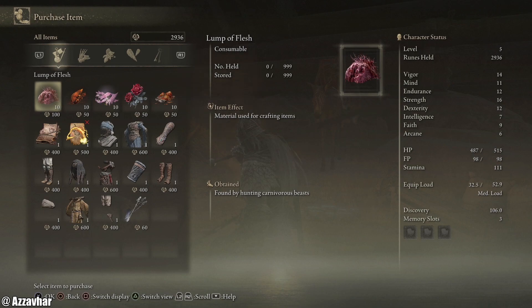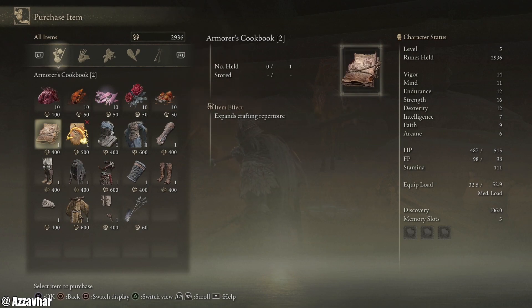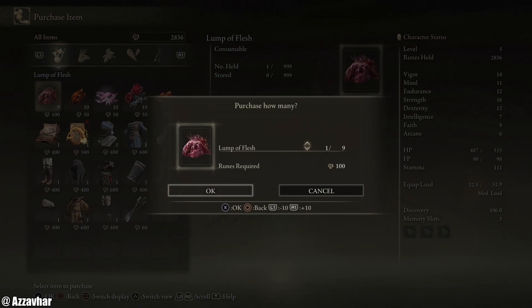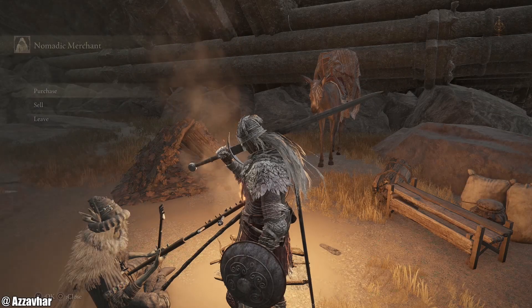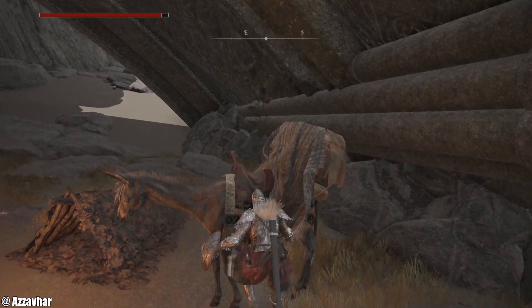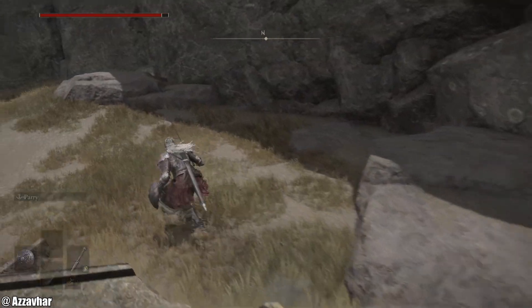Lump of Flesh — used for crafted items. Smouldering Butterfly, Poison Bloom, Blood Rose, Root Resin. Armourous Cookbook — expands crafting. Hell yes. The yellow flame of frenzy bursts from your eyes — the flame of frenzy. Let's purchase a lump of flesh; never know when you might need a lump of flesh. Can we steal this? It doesn't look like it's going to go fast — definitely not a speedy mount. So yeah, we're going to have to run back up the hill.